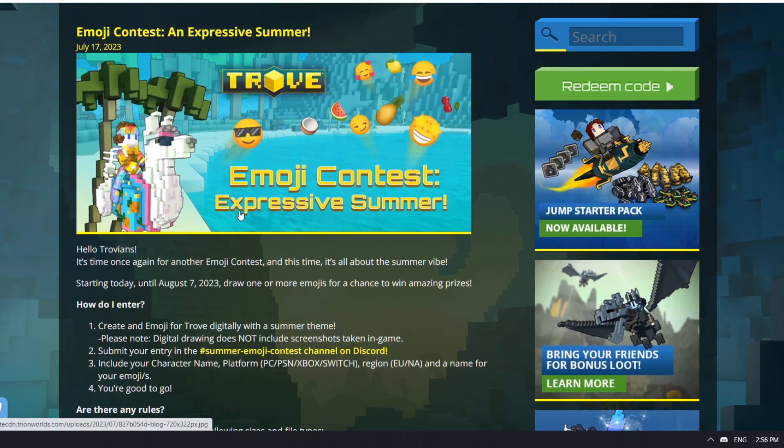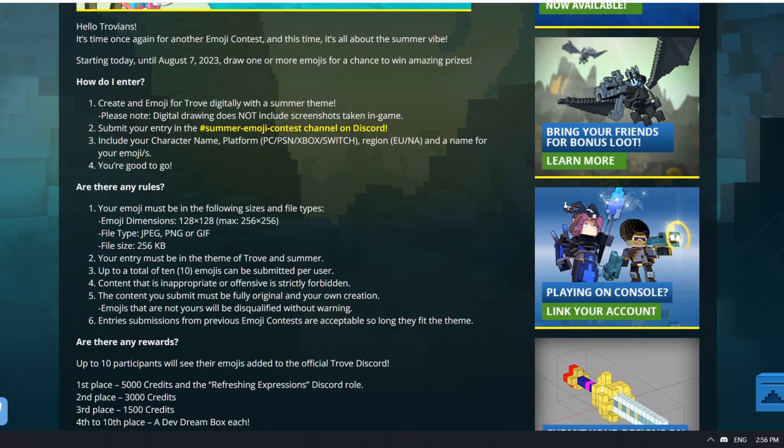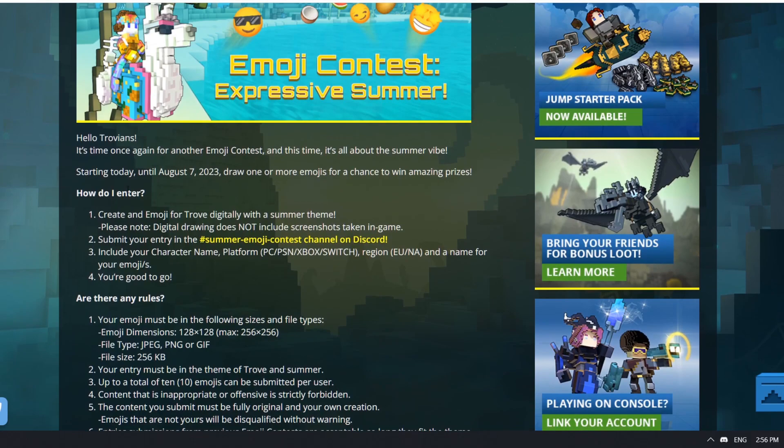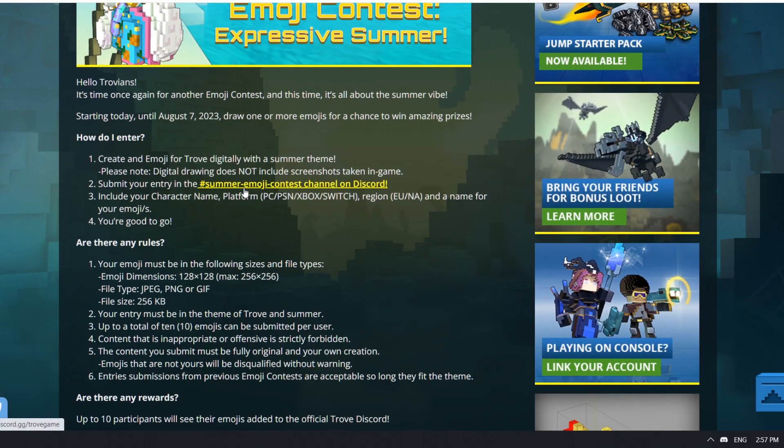So you have to come up with an emoji yourself. How do I enter? It says: 'Create an emoji for Trove digitally with a summer theme.' Please note: digital drawings does not include screenshots taken in game. Submit your entry in the hashtag summer emoji contest channel on Discord — and I'm gonna link this article down in the video description so you can easily click this yourself.